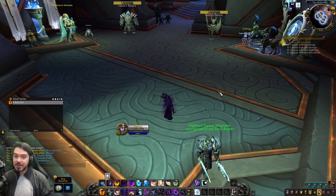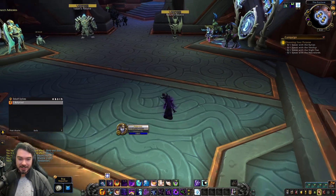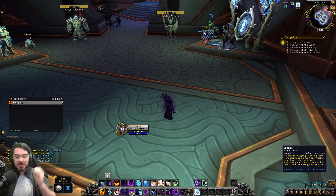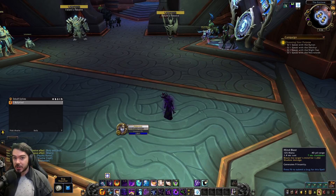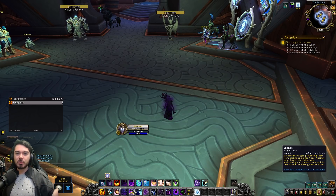On to Shadow Priest, where there are interesting changes every week. One of my personal favorites: they've changed a leveling perk to increase the range of Silence to 40 yards. Previously in BFA, Silence was only 30 yards, meaning you could be perfectly in range of an enemy, throwing all your spells and multi-dotting, then try to kick and get an out-of-range message. Now if they're in range of your spells, they're in range of your kick. It's just how it should be — a big improvement.